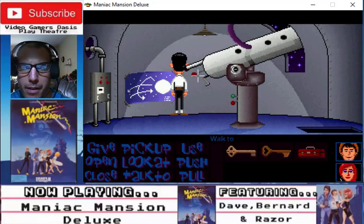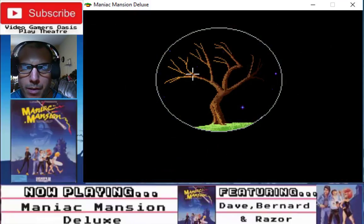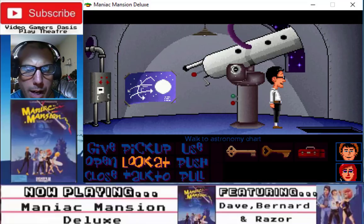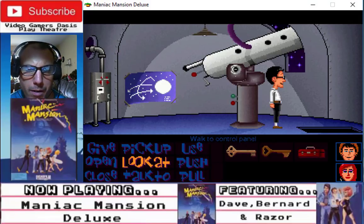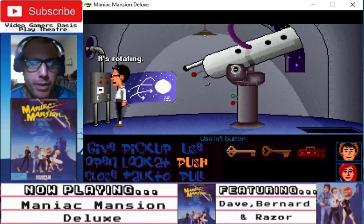Okay, what am I looking at? How am I supposed to adjust this? Now adjust it. Let's try the right button. Okay, left button. Moving the entire telescope — it's rotating.